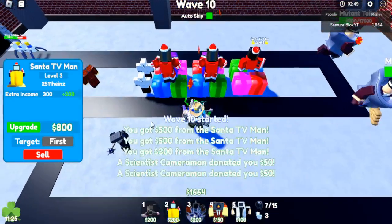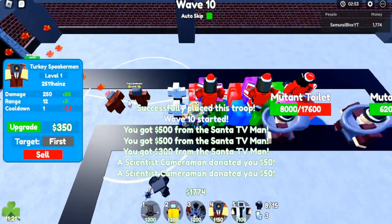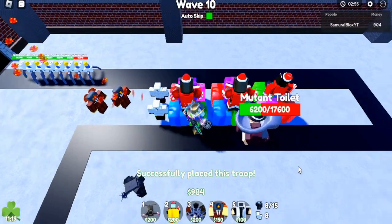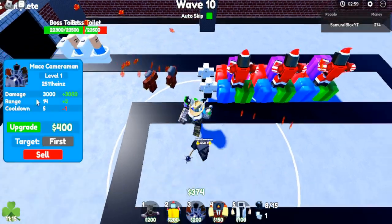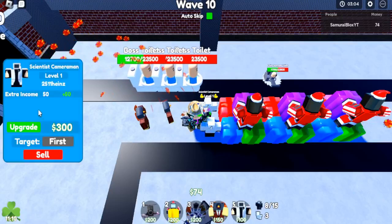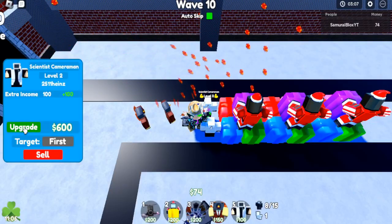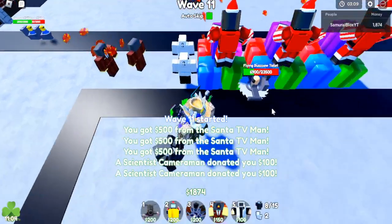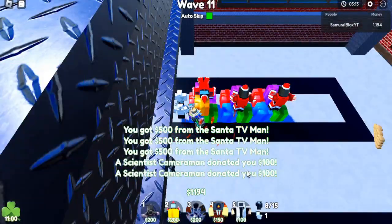Take out these other toilets, bash him down with your mace. We're already on wave 10 now. Let's get another turkey speaker and upgrade him — there we go, this should kill both of the toilets. We should also upgrade this Mace Cameraman soon. Come on, take them all out.